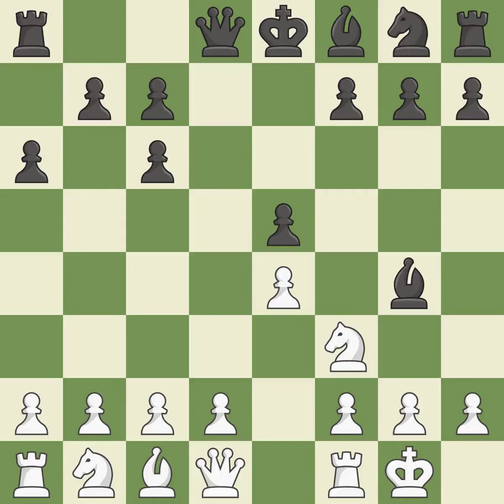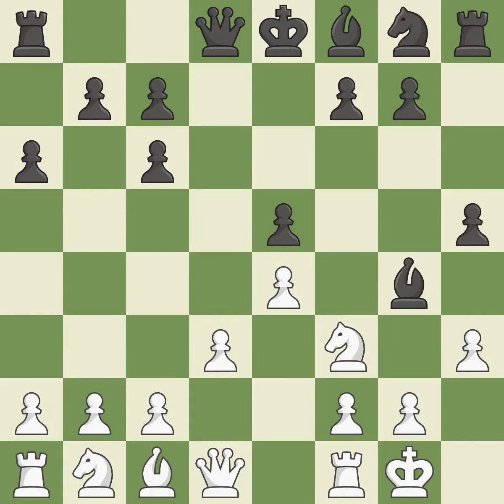Bg4 develops the Bishop and pins the Knight to the Queen. H3 attacks the Bishop on g4, forcing Black to either capture the Knight or retreat the Bishop. H5 offers a piece sacrifice — if White plays hxg4, then after hxg4 the Knight on f3 must move and Qh4 is dangerous.